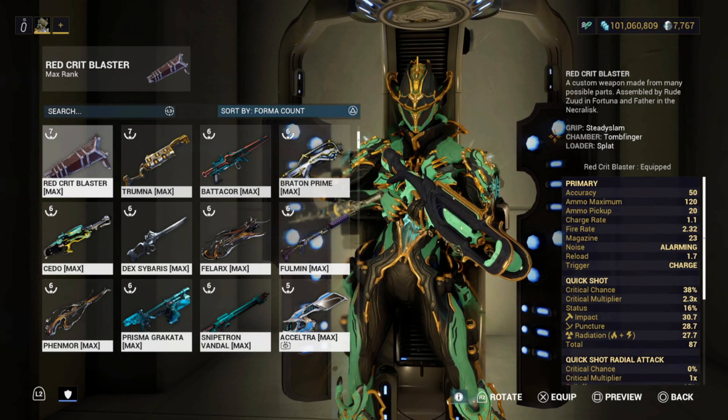Here is the build — I'm not going to remove any mods, I'll show you everything I have and talk about it. This is probably my most insane red crit build. You can see it right there: Tombfinger, the crit talk. I have 150.6% critical chance for my riven and 45.3% reload speed. This is what you need to make the weapon perform crazily.